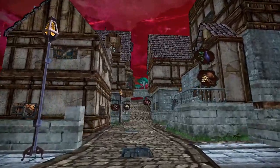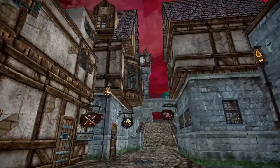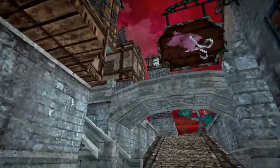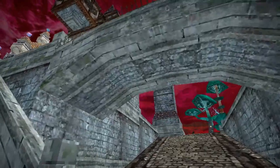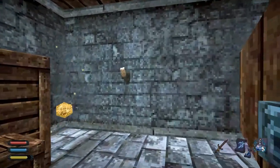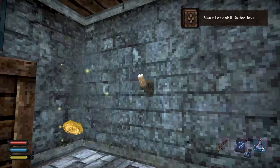Our character has just been exploring a bit already and we've stumbled upon the central town of Hallow. There's plenty to do and see here, with every building you see being fully explorable. In this basement, for instance, we've noticed something is strange about the candlesticks down here, but we don't have a high enough lore skill to decipher exactly what.